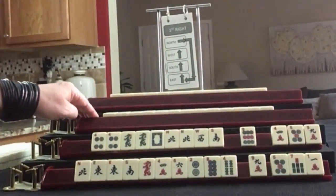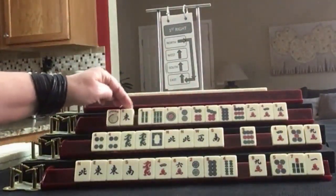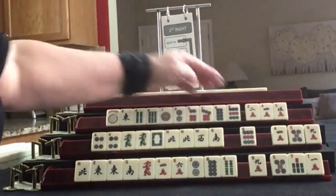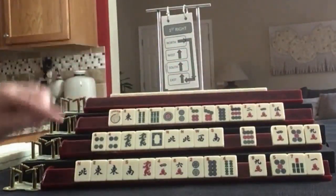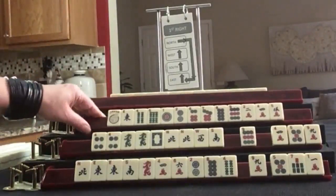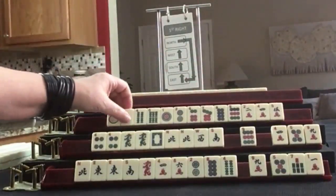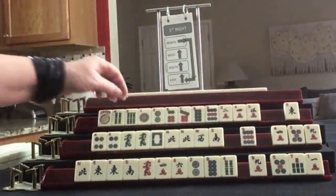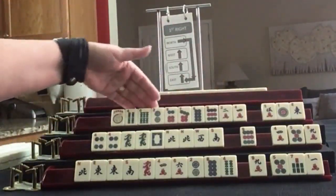Let's see what we can do for Player 3, also known as West. We have a Joker, an East, 4-6 in Bams, 1-2-6-7-8-9 in Dots, 2-4-5 in Cracks, no multiples. If this were your hand, what would you focus on and what would be your first pass? If these were my tiles, the first thing I thought of was 2-4-6-8, and then 6-9. By process of elimination, I think if we discard certain tiles we could still do a consecutive run or 2-4-6-8 by passing those.